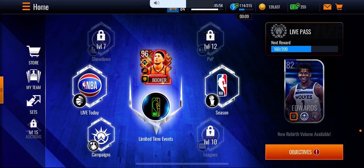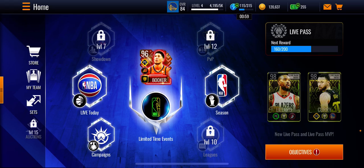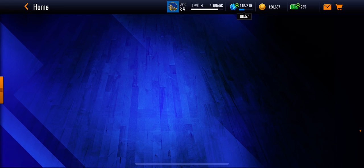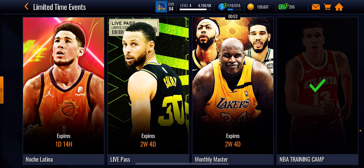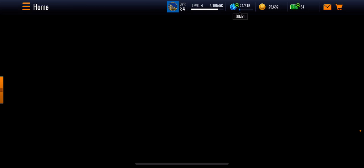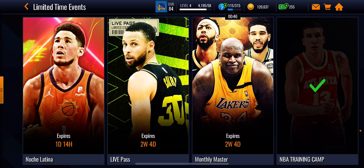Hey everybody, I'm playing NBA Live Mobile and I'm going to be showing you how to get free 83 to 87 overalls using the pro mode. Go to limited time events — that's right here on your home screen. Click on it and go to Noche Latina.